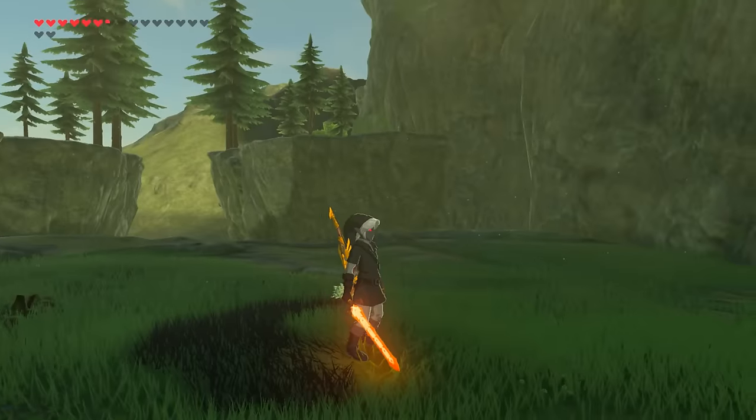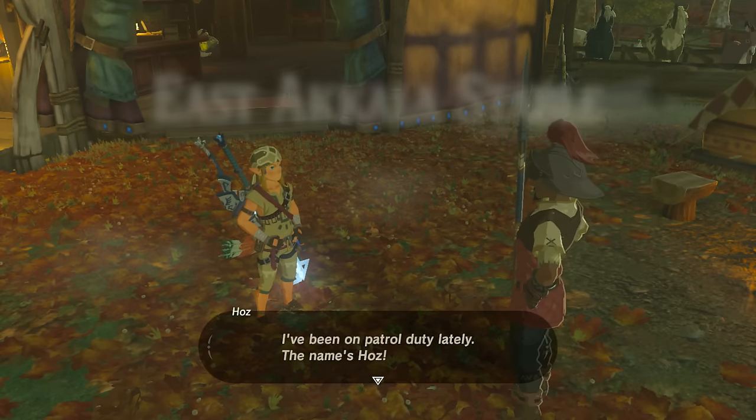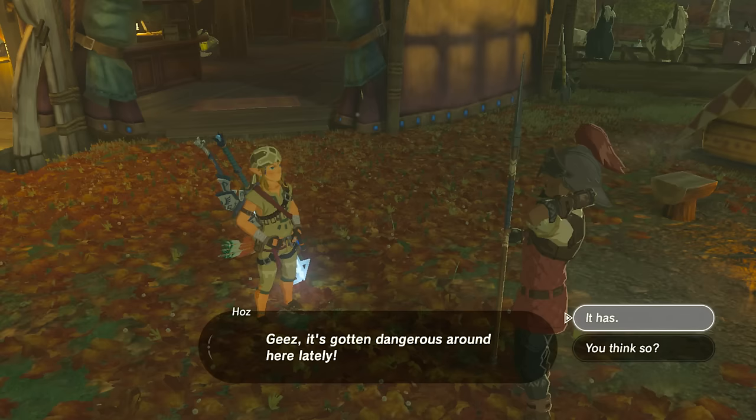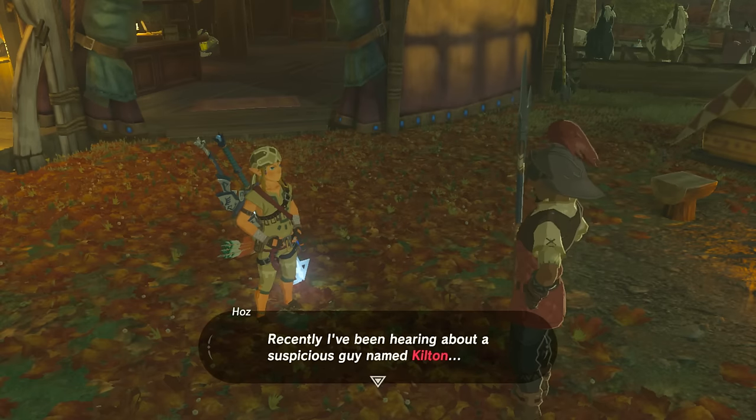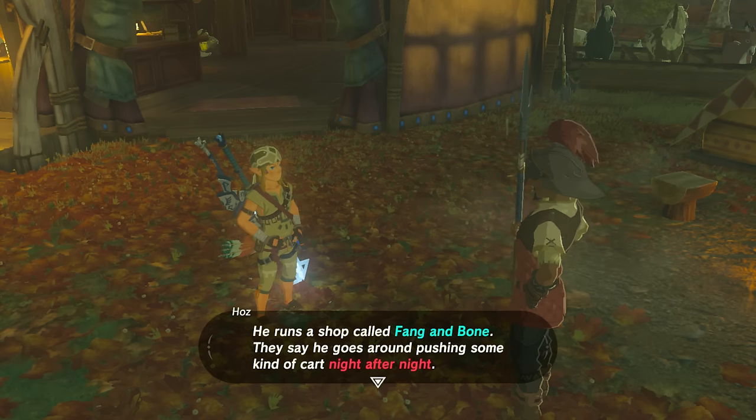I would have never found this if I didn't research it thoroughly. If you make your way to the East Akala Stable and speak to Haze - one of the guards out there - he's going to tell you it's been getting pretty dangerous recently. He's heard about a suspicious guy named Kilton who runs a shop called the Fang and Bone, and he only appears after night.